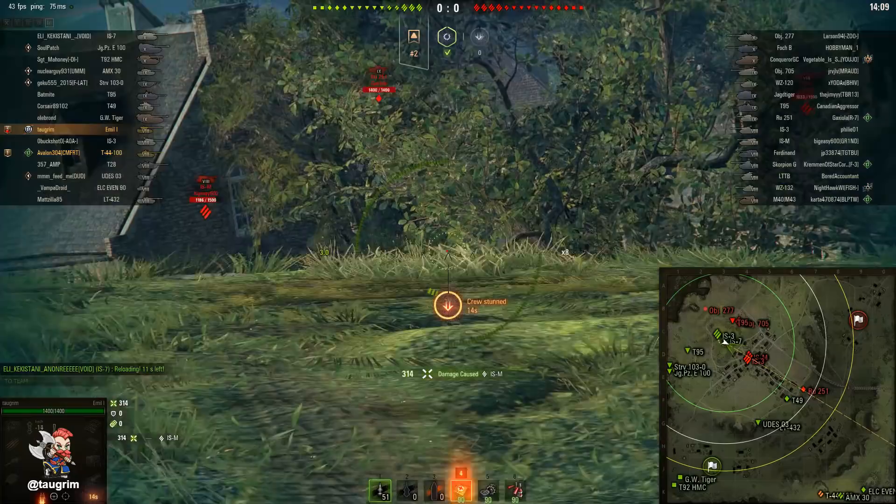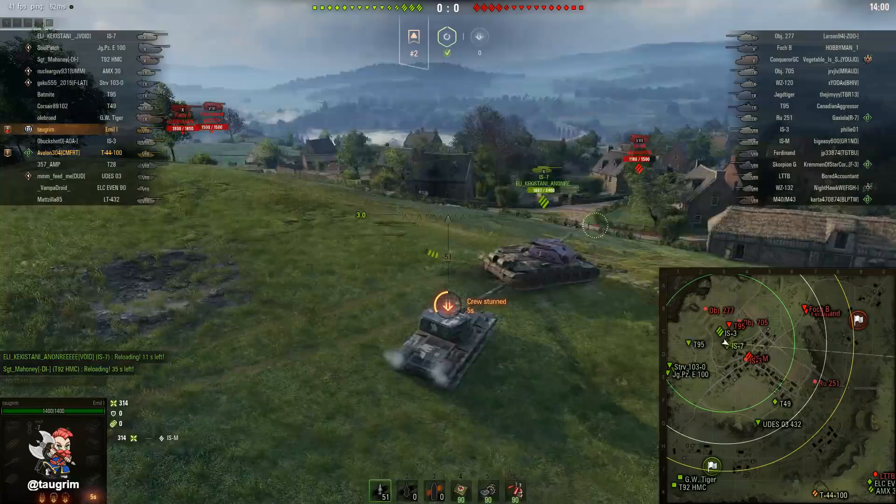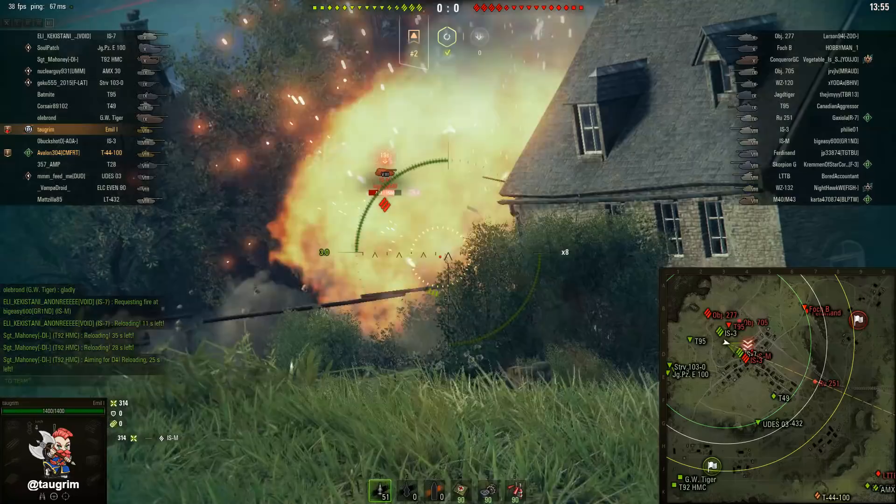The important thing, even though I am bottom tier, is you want to leverage the fantastic, really insanely good minus 12 degrees of gun depression on this tank. So I'm playing these ridges — if you're a heavy, even if you're bottom tier, if you have a good turret you really should be up on the ridge. What's crazy is this ridge is so steep that I have to come up and over it even with the 12 degrees of gun depression in order to fire down on those targets.